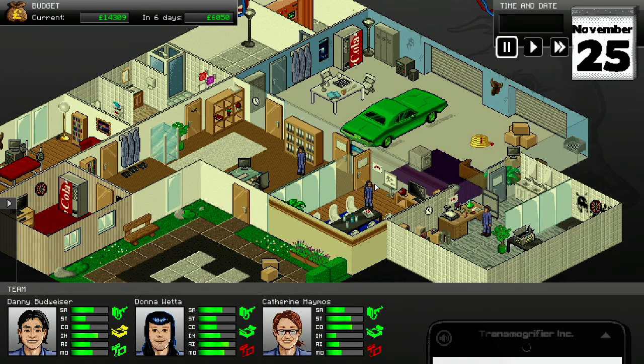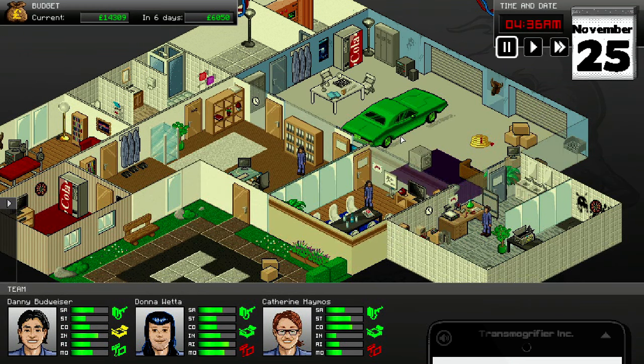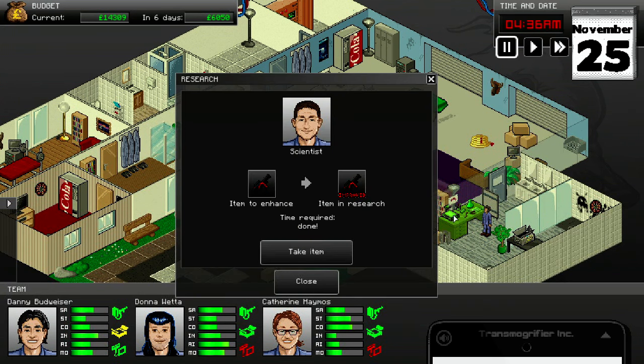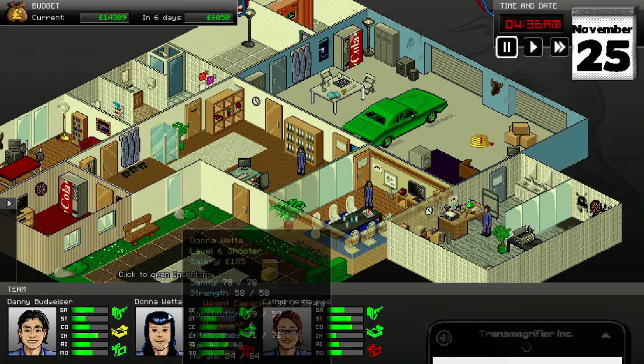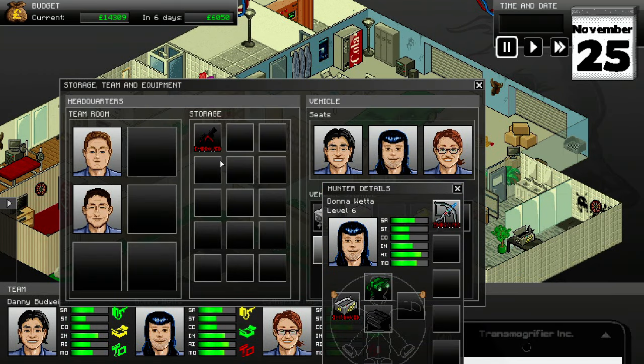Hey everybody, how you doing? Welcome back to more Ghost Control. Right now we've got a guide training, Darren Dreadnought. I've passed a tiny bit of time, just letting time run. We're going to take that — that is a weapon that we have finished upgrading.